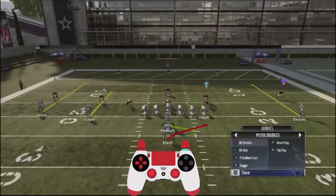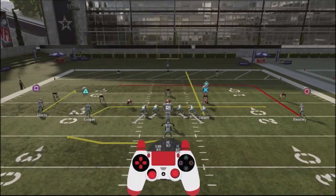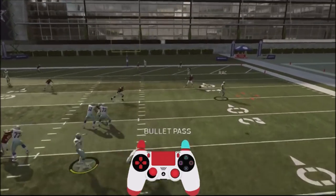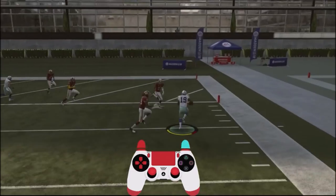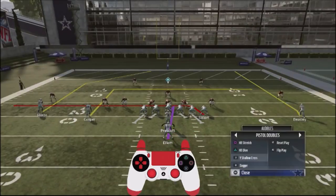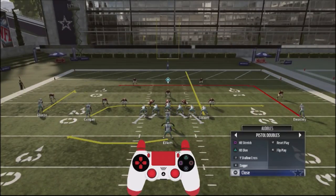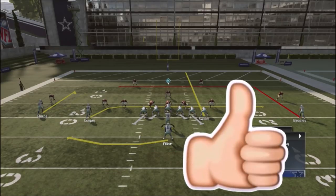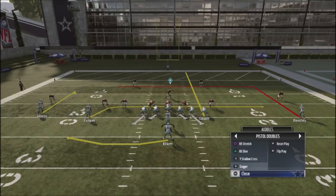These are three plays you can throw into your scheme. The most important is definitely the Four Verticals, and the next is showing your opponent the same look with Y Shallow and Dagger Cross. If you guys like these tips, make sure you smash that Like button. Thanks to my subscribers for your support — until next time.